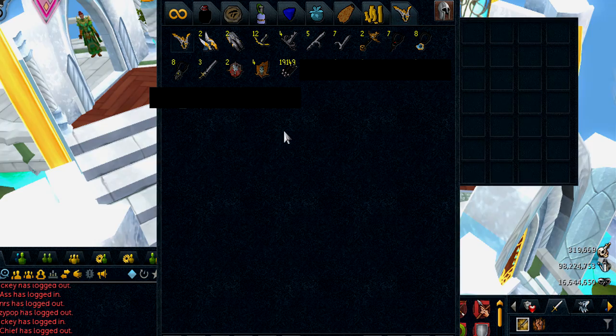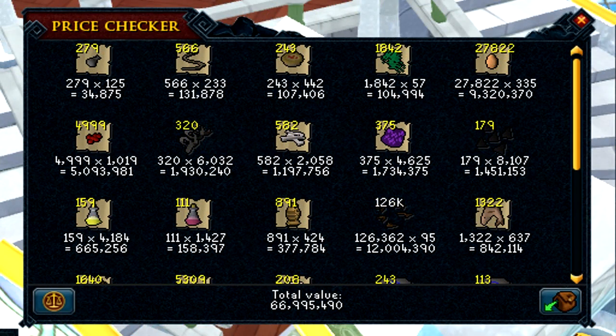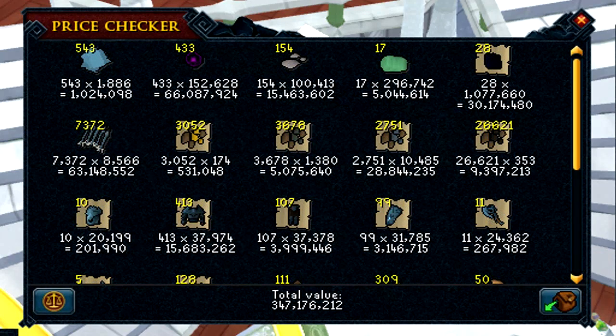I finished all of the price checks and they are on screen right now. Let me remind you, I had a 1.7 billion bank last month. From all the price checks, they add up to 1.7 billion and about 11 million on the side. I do have 126 million lent to my friends — roughly 116 million lent to my friend Chris and an additional 10 million to my friend Kai. So that's 126 million that is mine but not in the bank right now, putting my value up to 1.837 billion.